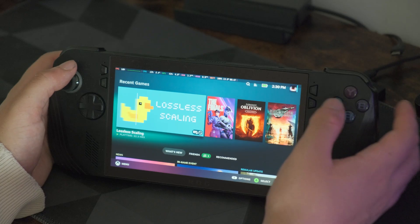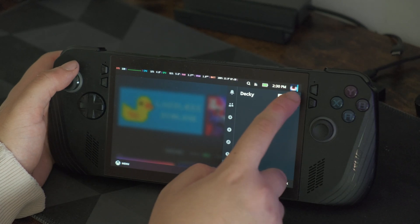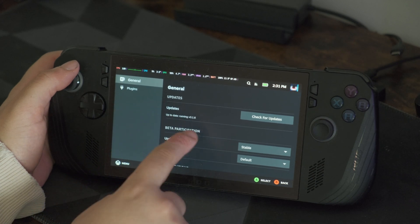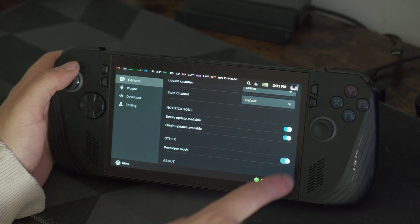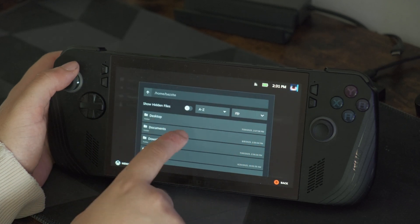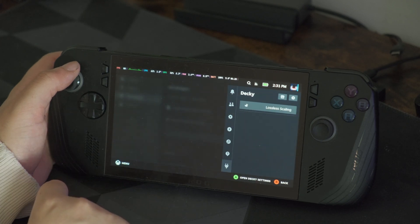Open the quick access menu and go to the plug icon — that's Decky. Hit the gear icon and turn on developer mode under the General tab. A developer option will appear; from there choose 'Install plug-in from zip' and select the file you grabbed from GitHub.